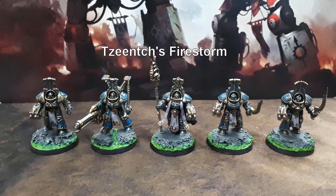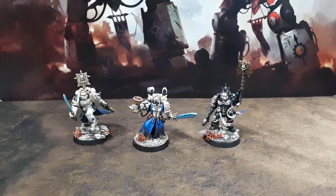And a unit of Scarab Occult Terminators with a Soul Reaper Cannon and a Hellfire Missile Rack. For the Blood Angels we have a Captain with the warlord trait Artisan of War, an Inferno Pistol, a Relic Blade and the Veritas Vitae. We have a Chaplain with a hand flamer, and a Sanguinary Priest with a bolt pistol and power sword.